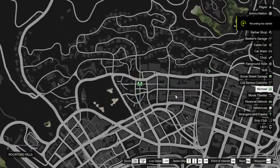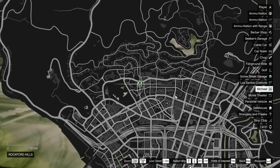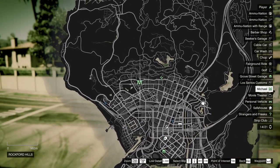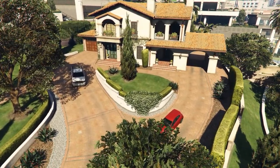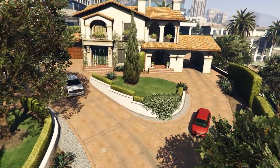To get this special vehicle you need to be on a mission called Marriage Counseling, which is marked on the map as the M letter and is located northwest from downtown. The mission can be found inside Michael's yard, and a Bison and Blista will always be parked there, which should indicate that you are on the correct mission.